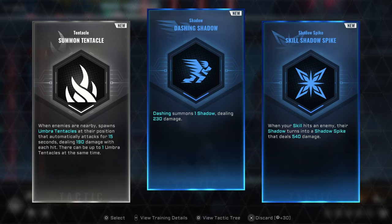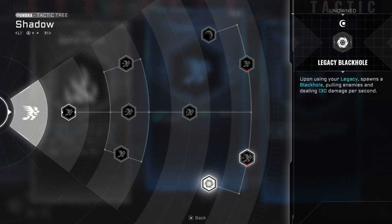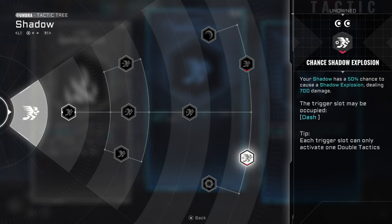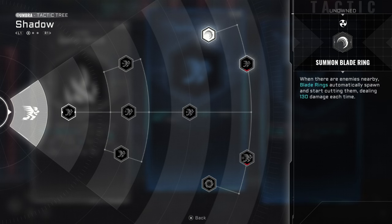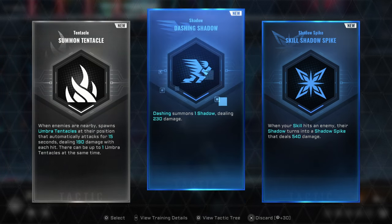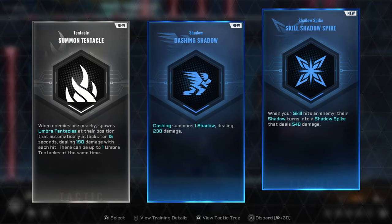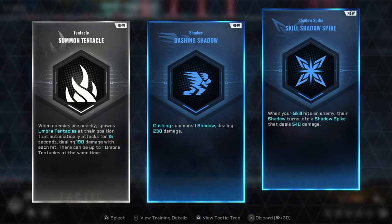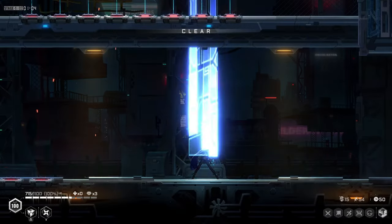I can see the shadow. I read something with a black hole — Legacy black hole. Shadow explosion, shadow blade dash, blade ring — that sounds nice. Tentacles position — I have tentacles. Guys, I said tentacles, not testicles, right? Focus. Hits an enemy, the shadow turns into a shadow spike — that sounds amazing. Probably sucks, but it sounds amazing.